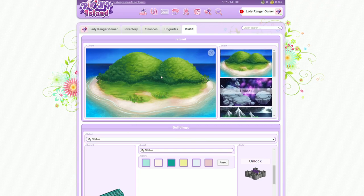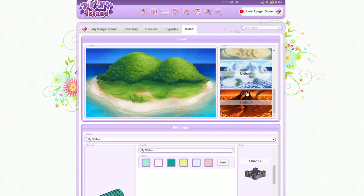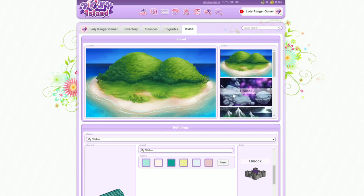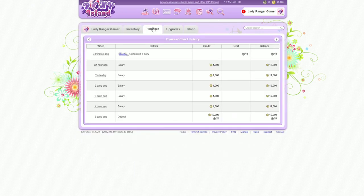So this is the island, and then it looks like you can unlock other islands. It's like a space island there or something. Cool. Finances — let's have a look, let's click on this thing.